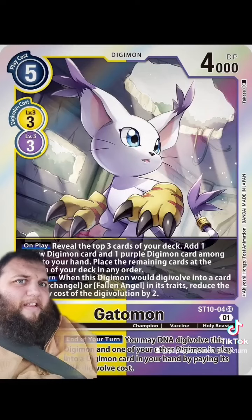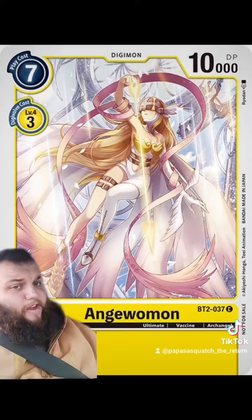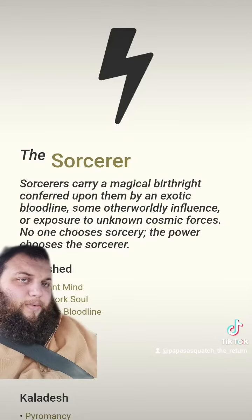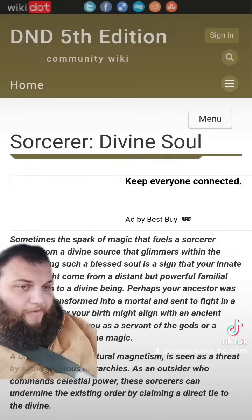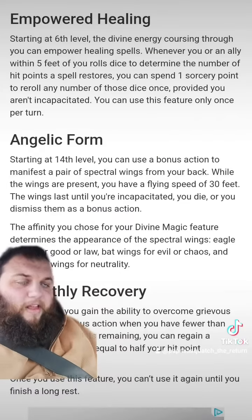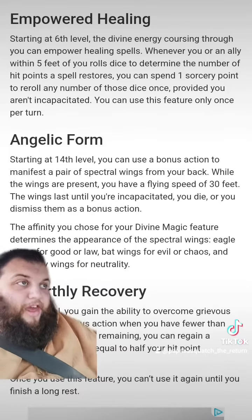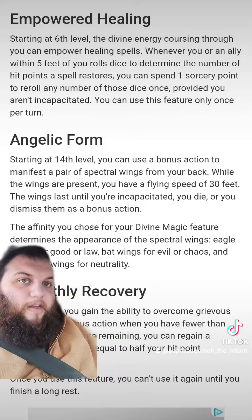How do we go from cat to angel? There's 17 levels into sorcerer, more specifically Divine Soul. Because once you hit 14th level into sorcerer, you get angelic form. There you go — there's your Anjawumon and there's your Ofanimon.